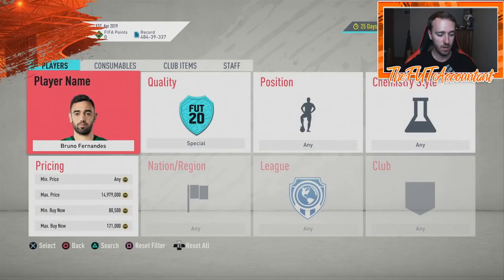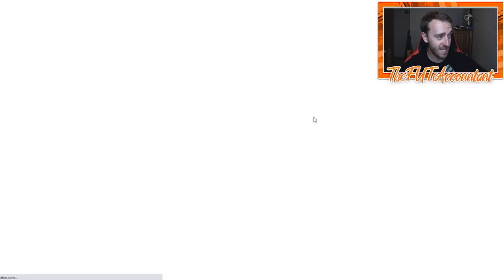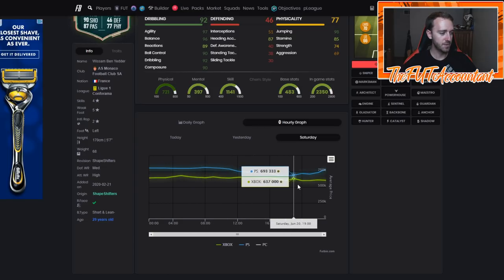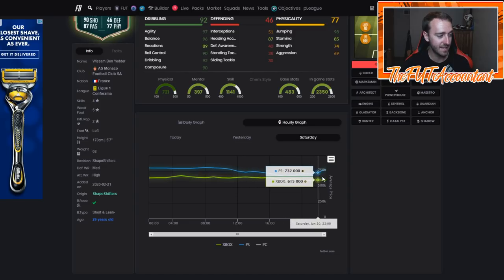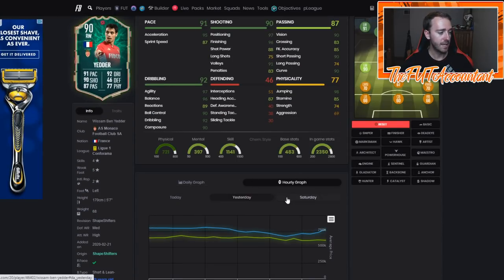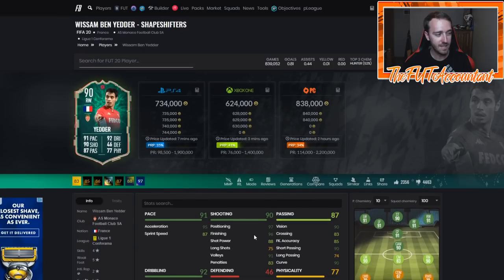For most of the cards that are in packs — the headliners, the shapeshifters — a lot of these guys are going to continue to trickle down in price. Ben Yedder is getting low at 730k — he was like 807 down to 671 with the Kent SBC panic, it didn't come so he rose back up, and now he's kind of in the 740k range all day. If there's a big SBC coming out or if the next vote could be a big time player like a Lingard or a Bruno Fernandez summer heat voting option, you might see some panic.